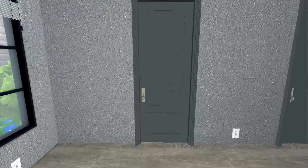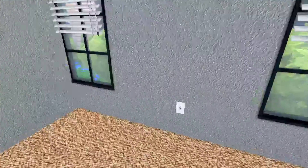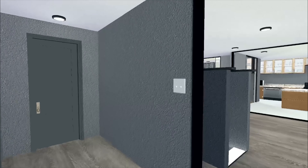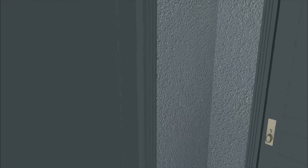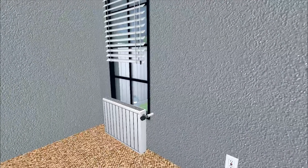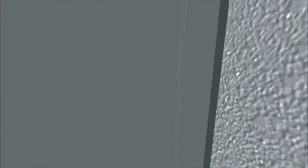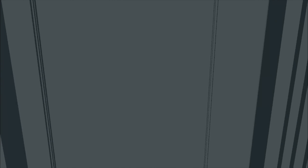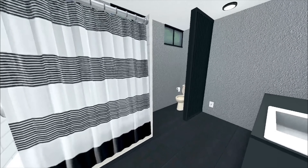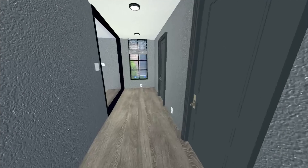This is bedroom number one — nothing too much to see in here, spruce it up how you want. This is also just a one-story house, but it does have a full basement. Bedroom number two — and you can see we got a pool out there, so the kids can go jump in that back pool. I think this would be a nice family house. And then this is our very first bathroom — it's very empty but you can boost it up how you want.